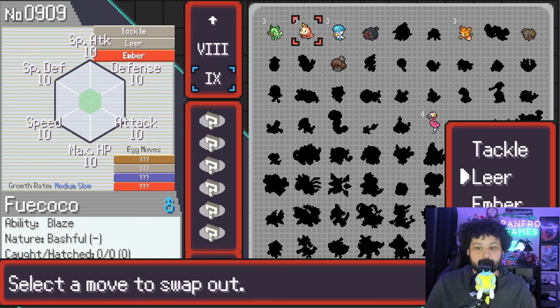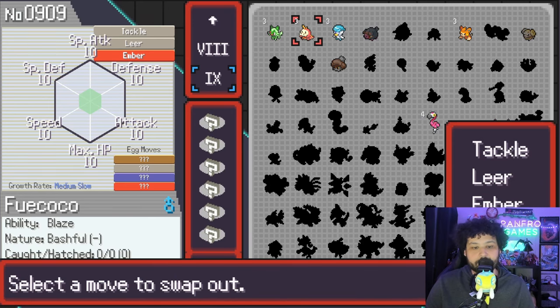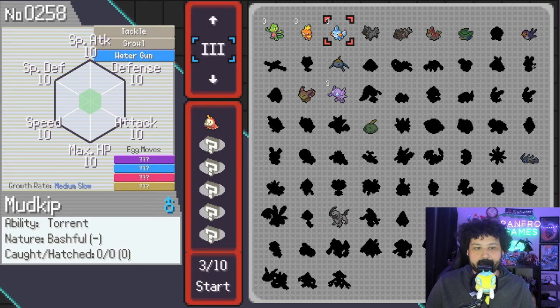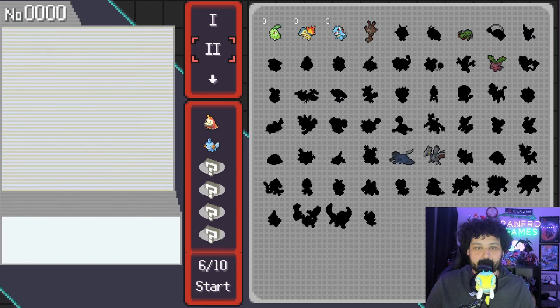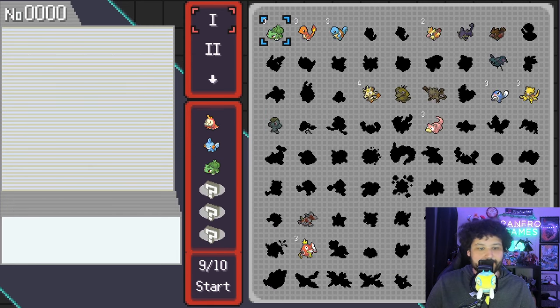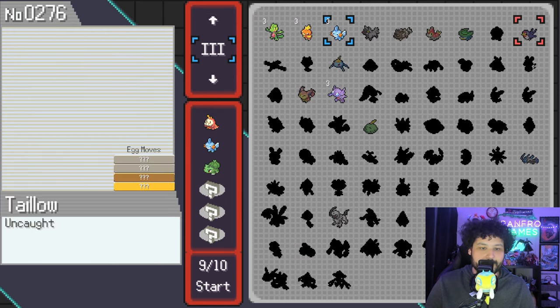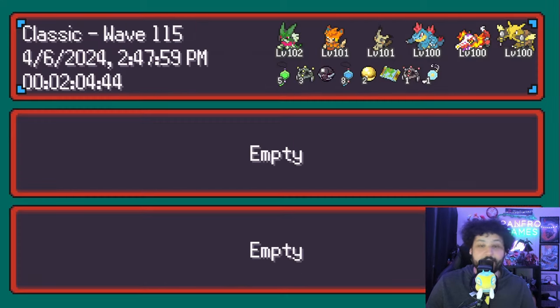You can change their moves too, so if you don't like Leer you can put something else on. We'll add a Mudkip to the party, and now we need a grass type. So there's our team: Fuecoco, Mudkip, and Bulbasaur — and we are now ready to begin a fresh run.